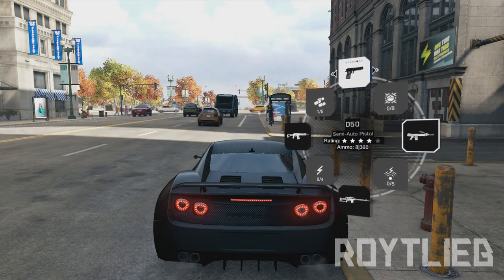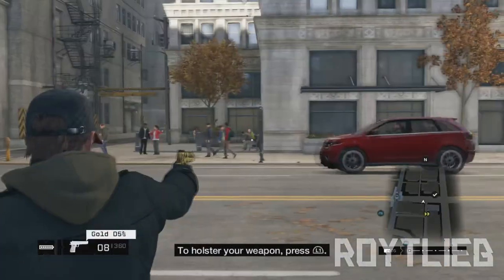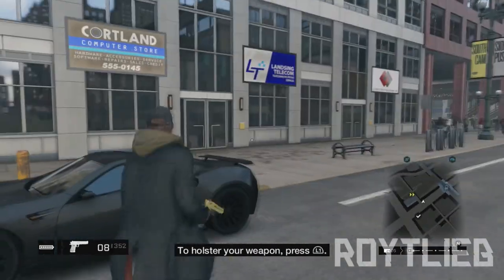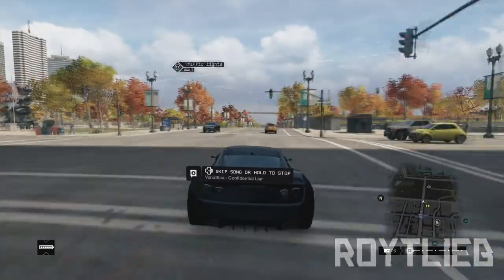To get the gun, go into your weapon wheel and it should be in there — it's the Gold DS-50. I already have the regular DS-50, but this is the Gold DS-50, which is more like a gold Desert Eagle. It's really cool.